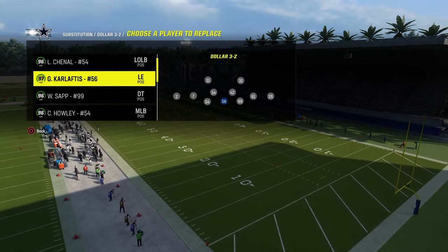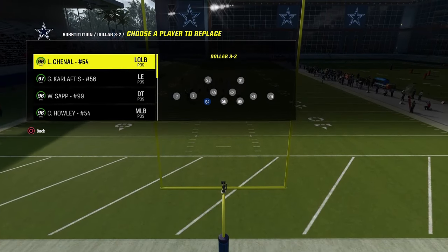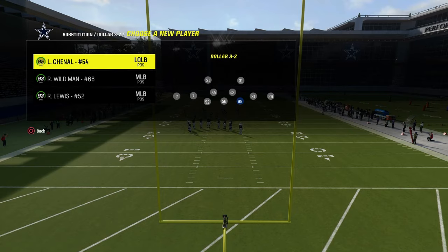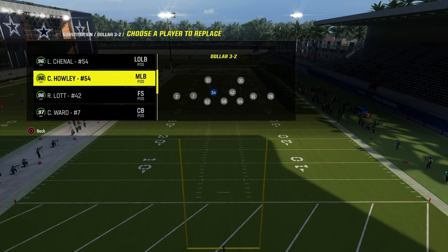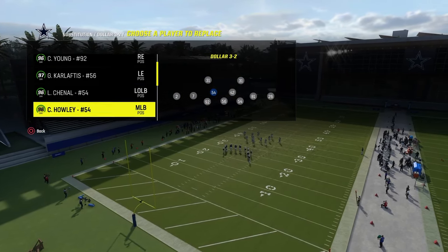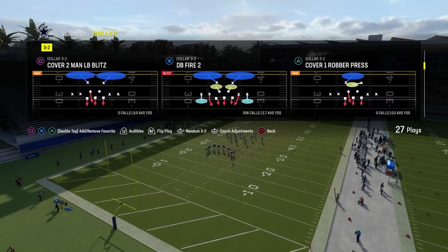Basically, what you want to do here is you want to have a lurk artist defensive end at this position. It could be a linebacker or a defensive end. We're going to put this guy Chanal, who gets on the Super Bowl theme team — he gets free lurk artist. It just needs to be somebody that has lurk artist. This guy on the left side does not matter. You want your two best pass rushers right here, and then from there, it's whatever you want to do in terms of abilities.